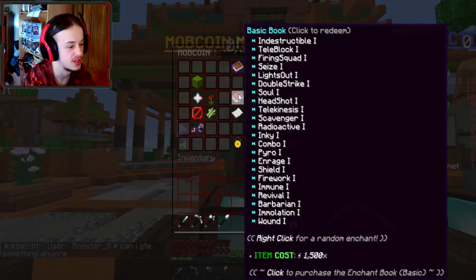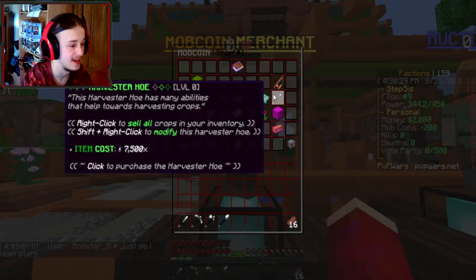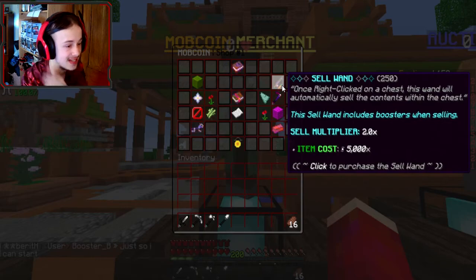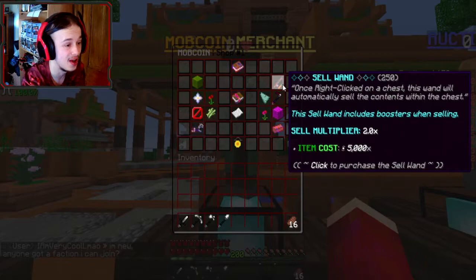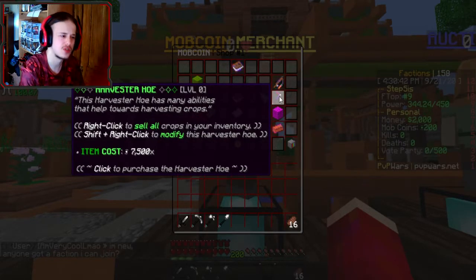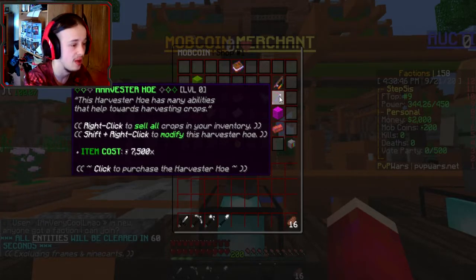Tag Simp — we saw a basic enchant book, which is pretty cool. Rank Ares for 50,000 and then Rank Hermes — so this is rank 2, this is rank 1. We've got a Sellwand for 5,000 mob coins — 2x, 250 uses, which is nuts. Harvester Hoe — I'm glad they have some stuff consistent. The Harvester Hoe we saw on Skyblock is on here as well, which is pretty cool.